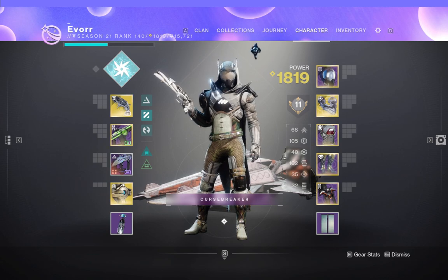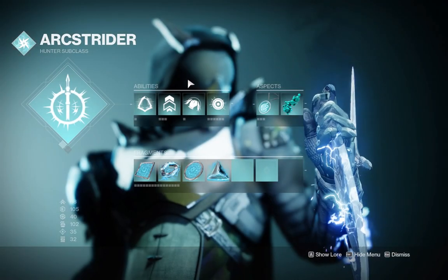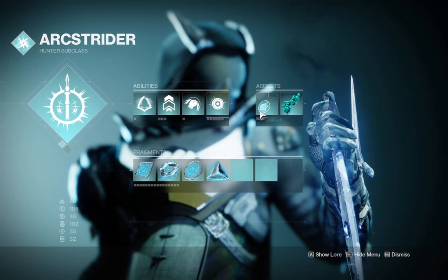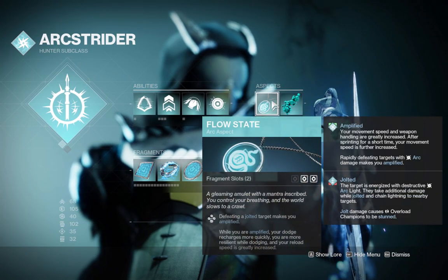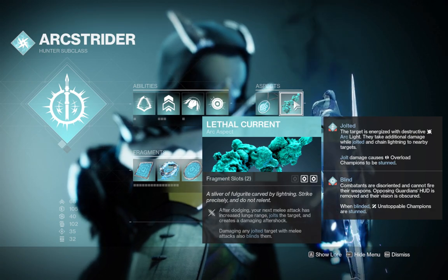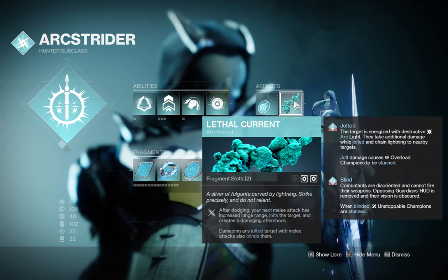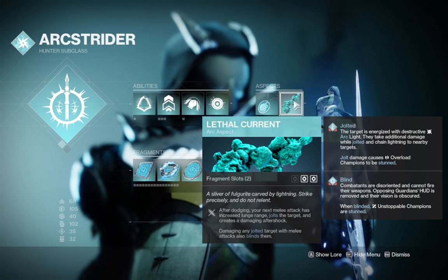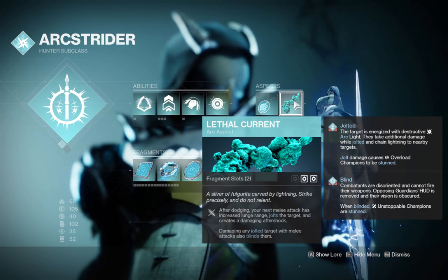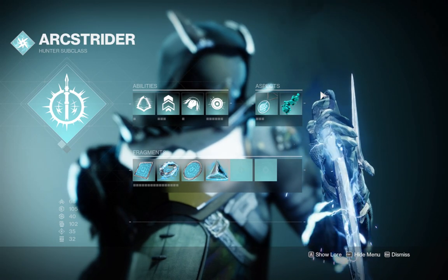The next thing we need is to set up the arc Dynamo subclass correctly. We only need two aspects: Flow State — so once you defeat a jolted target you become Amplified — and Lethal Current, so after dodging, your next melee attack has increased lunge range and jolts targets. That's how we're able to stun Unstoppable and Overload champions, thanks to Lethal Current and the ability to jolt targets.